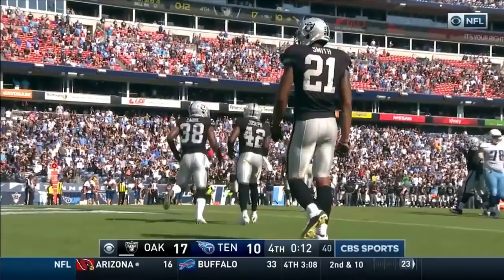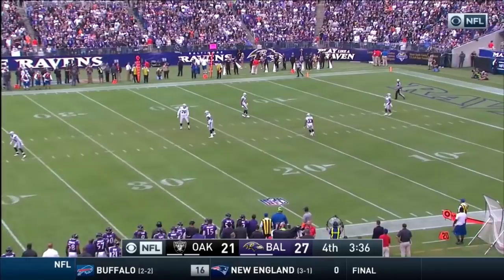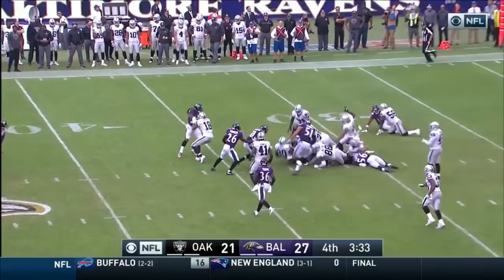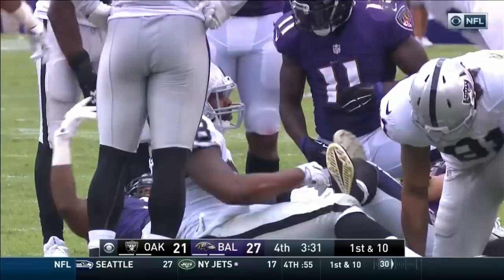Tucker will kick off from the 20-yard line — one of the strongest legs in pro football. He hits it high, fairly deep. Rashard will take it on the 8-yard line with a hop — tackled by Juszczyk the fullback on the 34-yard line. Here come Derek Carr and the Raiders, down six, knowing exactly what they need: a touchdown and point after to win 28-27.